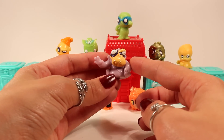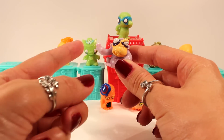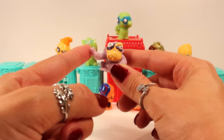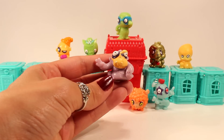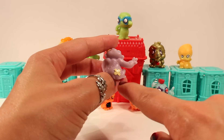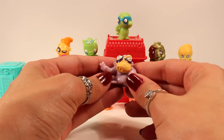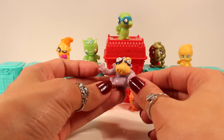Here is the first Zomling that came with the pack that was already showing — he's part of the Zomling Zoo team and his name is Gus. As you can tell, he is a gorilla with a bandaid on his butt. He's so creepy looking too, and I love his hand.